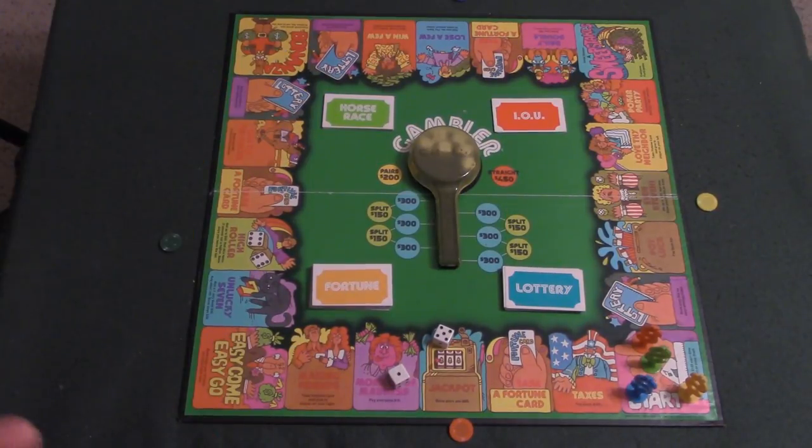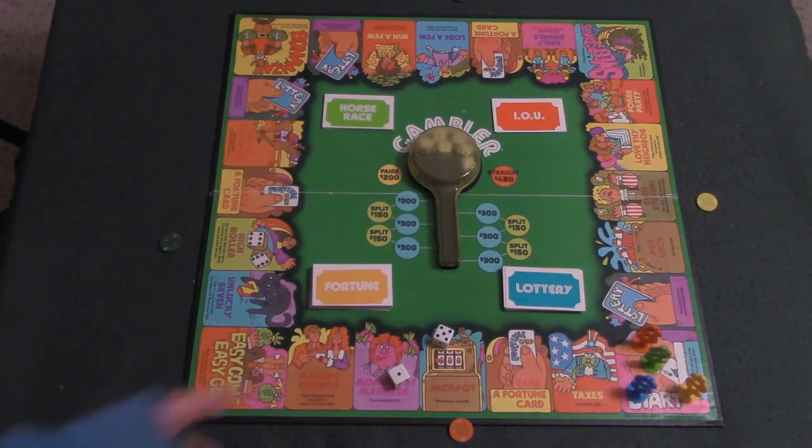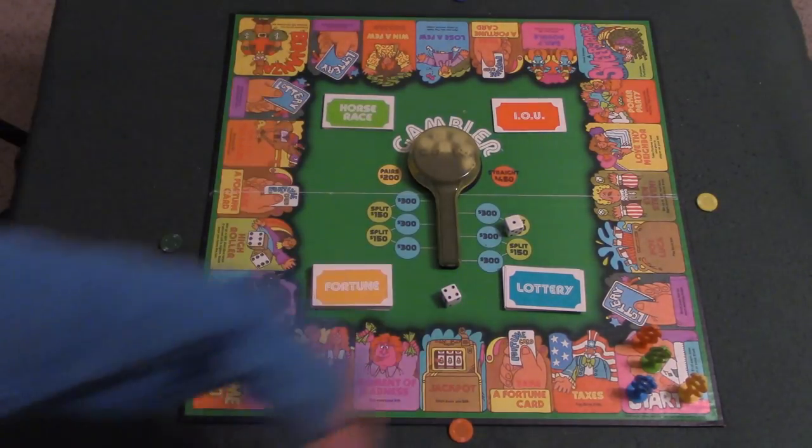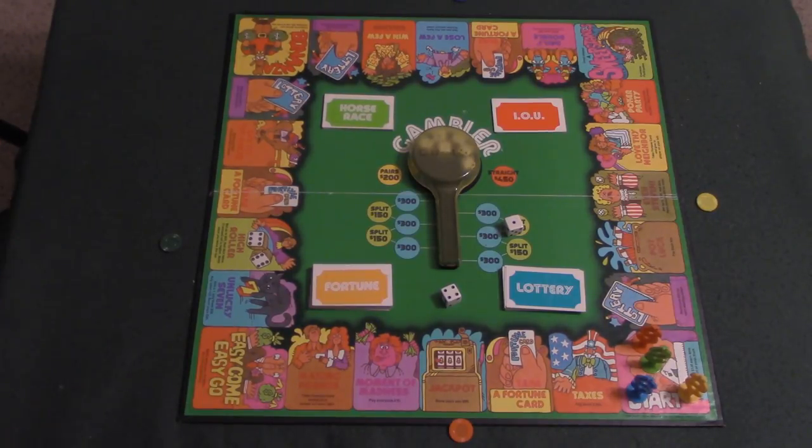Here's the Gambler board. I'm going to take you through the cards and the different components of this game. Obviously here's the dice — you're going to be rolling these dice, moving around the board, and depending on where you land you're simply going to follow the instructions.